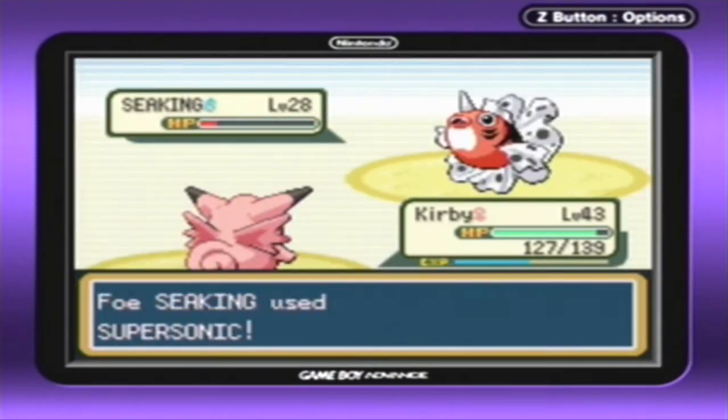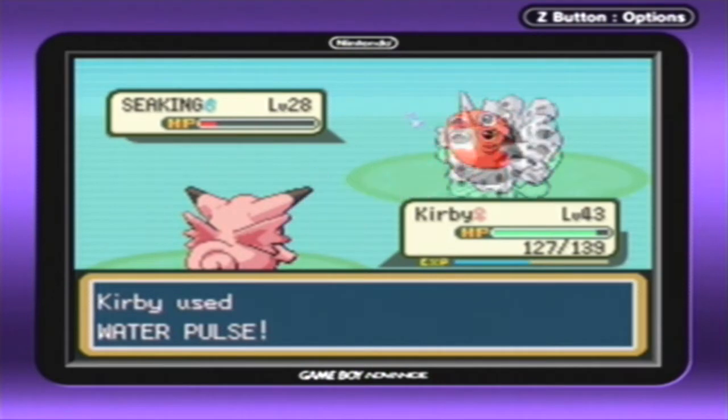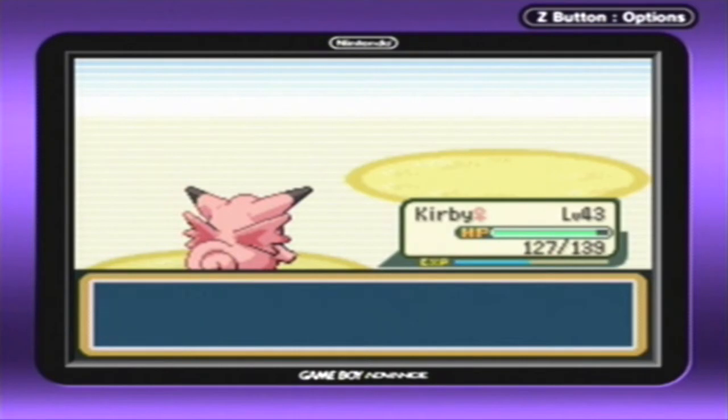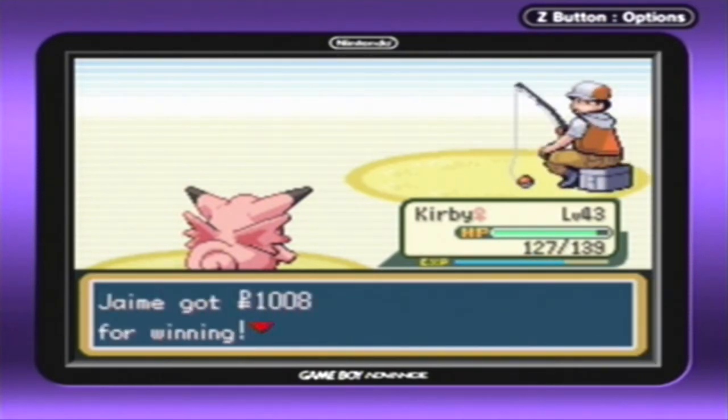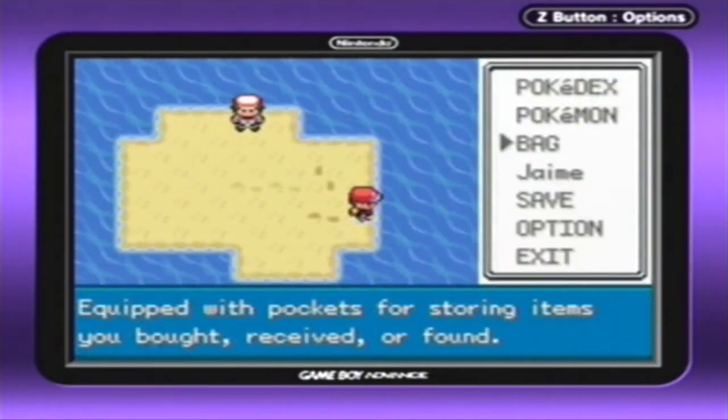Kirby is going to do so much more damage now as a Clefable than when she was a Clefairy. Let's go for the Water Pulse, and that should be the end of the Sea King. NDTV really likes Sea King — it's kind of a meme that he usually knows about Sea King. I'm pretty sure people know it.